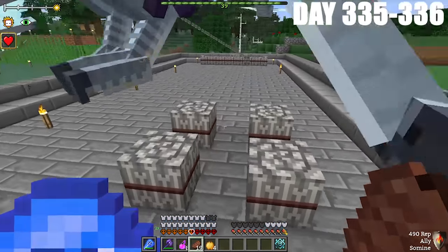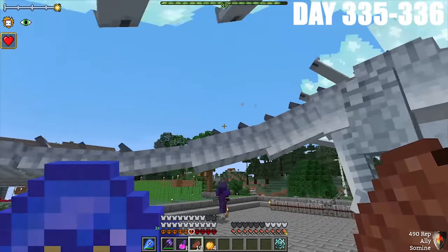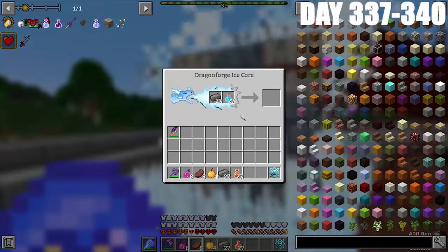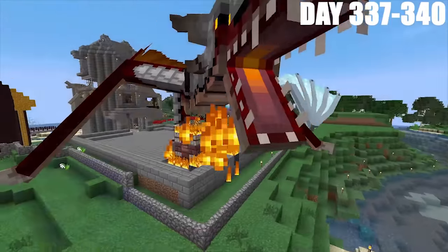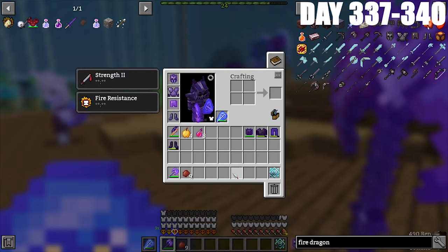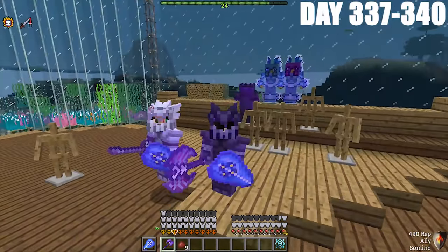We returned to base, took down the dragon walls to give our dragons more room, and started working on creating our Ice Dragon Forge. Combining Crucible Steel ingots with Ice Dragon Blood, the ice dragon blows ice at the forge, creating Ice Dragon Steel ingots. We also put Crucible Steel ingots in with Fire Dragon Blood, and my fire dragon crafted Fire Dragon Steel ingots. We crafted Fire Dragon Steel armor and enchanted it with Protection 4. Wearing it gives plus 20 hearts and permanent Strength II; Forest's armor gives plus 20 hearts and permanent Resistance II.